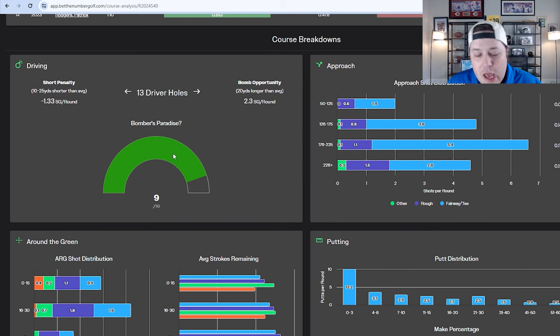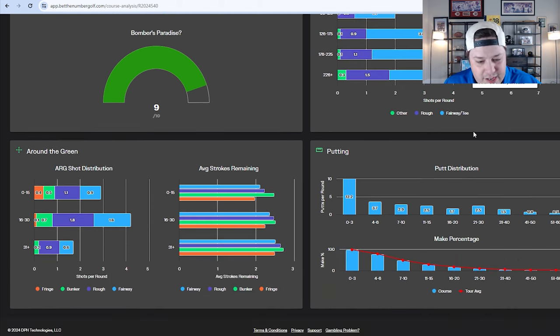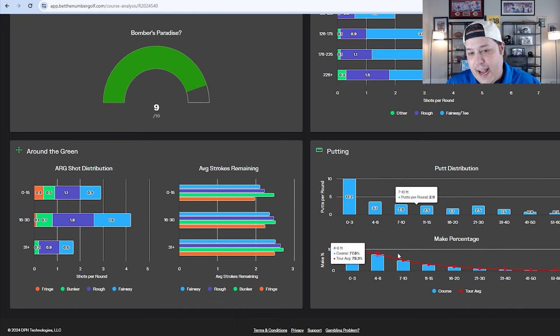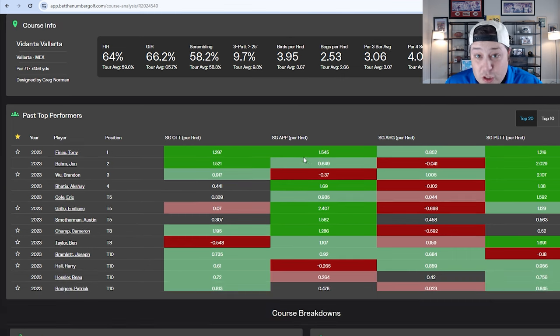There are also a ton of bombers doing well here because it's a bomber's paradise — rated nine out of ten in Bet the Number's proprietary model. Hitting driver at Vidanta Vallarta gives you a huge advantage, about 2.3 shots gained per round with the bomb opportunity — by far the highest they've seen. The penalty for being short is over an entire stroke per round, so you'll see a lot of separation with the driver this week. Putting and around-the-green stats look fairly typical — ball striking is the separator.